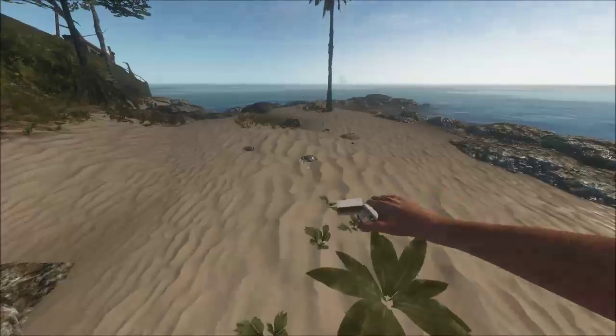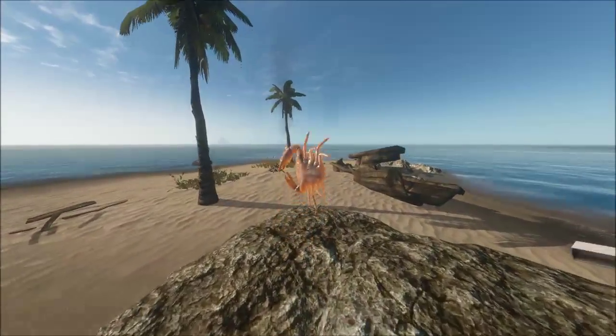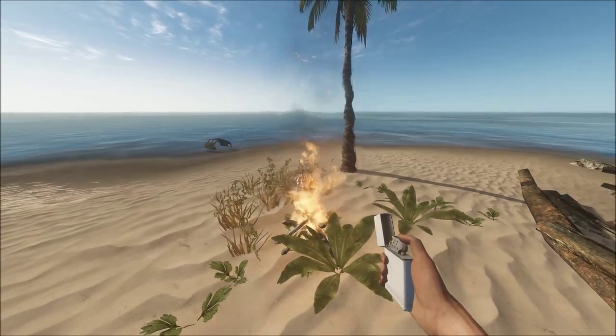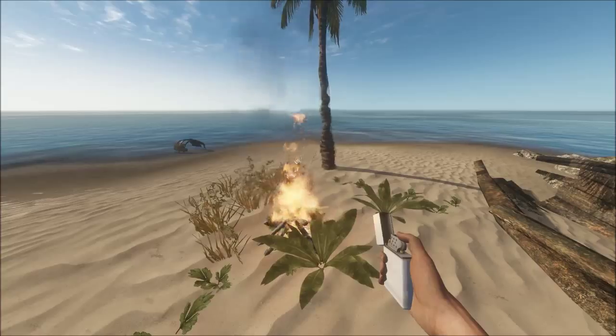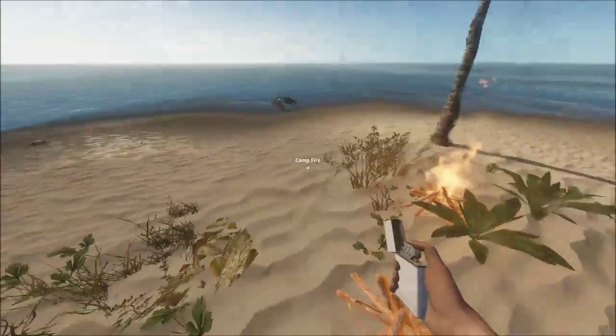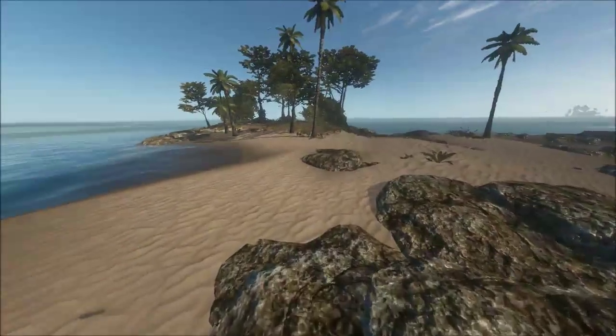Let me just show you an example quickly with crabs. Hold right-click to pick up the crab and just hold it over the fire — there. I did a tutorial already on cooking in one of my other guides, so go check that out if you want more information on cooking.